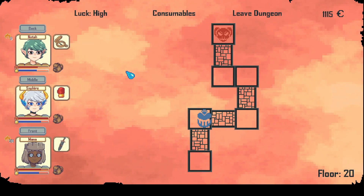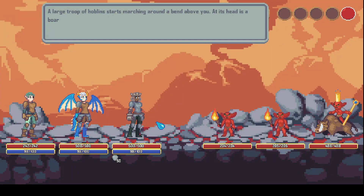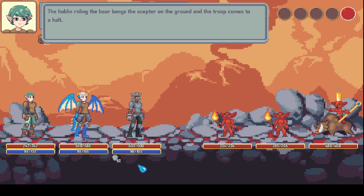Not much left — only the boss. Sadly we didn't get the tsunami, but that's all right. I think with that team composition we can go just to the next floor anyway. A large troop of hoblins start marching around — and at the head is a board being ridden by another hoblin. So it's just a usual hoblin — that's kind of cute. The hoblins approach; you can see the hoblin riding the board is wearing a very tall crown and holding a golden scepter. It really tries to avoid saying goblin king — it just says 'the hoblin riding the board.'